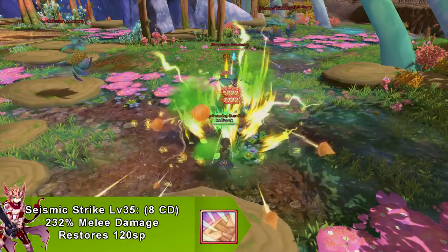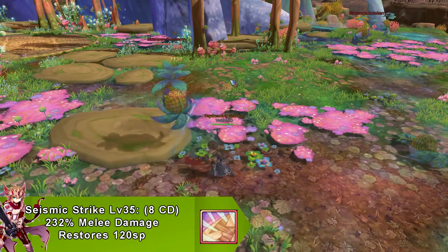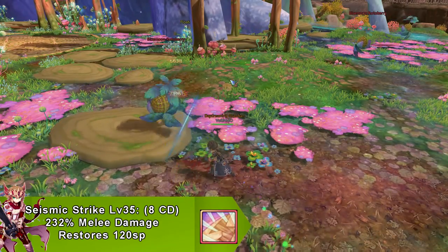Our last skill is called Seismic Strike. It does melee damage, goes on cooldown for 8 seconds, and restores 120 SP. This skill does not have any buffs or debuffs.